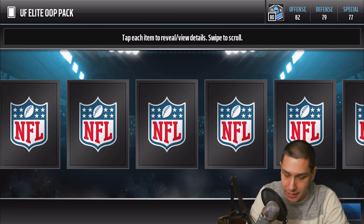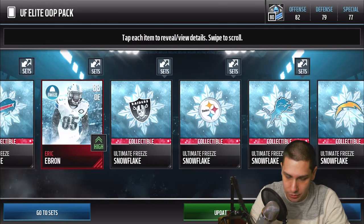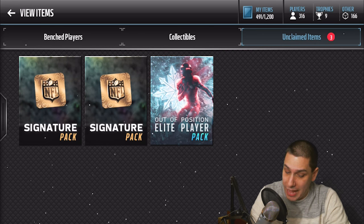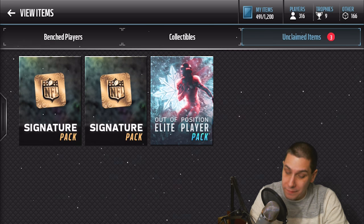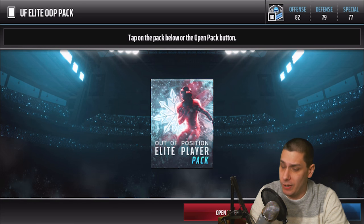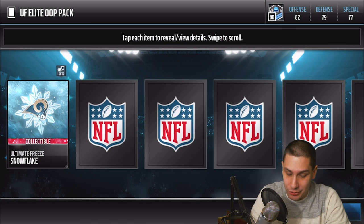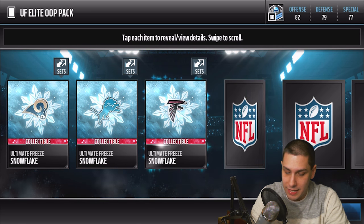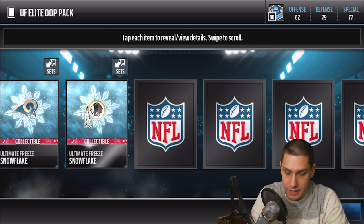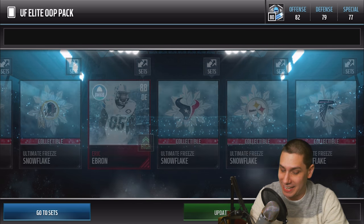Give me something beast — and we get another Eric Ebron defensive end card. That's like our third one out of these packs, which is pretty miserable. We've got one more to go — hoping for a Landon Collins or a Big Ben. I don't think you can pull the Terrell Pryor out of this pack, but if we do, might have to call an ambulance. And the final card is... another Eric Ebron. Four of our ten cards were freaking Eric Ebron — unbelievable.